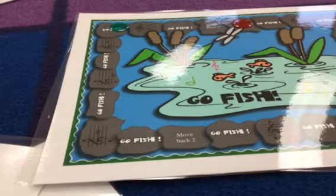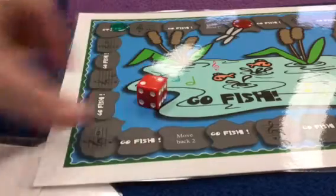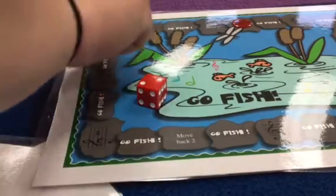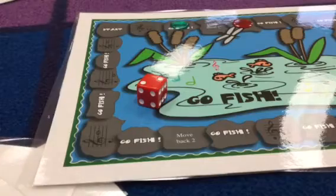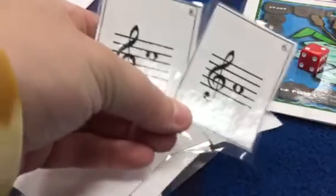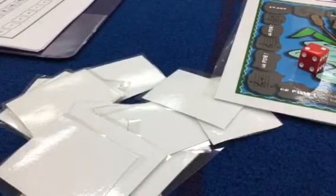Then player two rolls. Player two rolls a two and lands on the one that says 'Go Fish.' Player two will pick a card from the pile and see if it's going to match the one they have. In my case, I don't have the letter name that matches, so I just keep going.